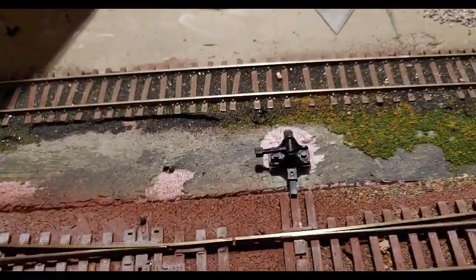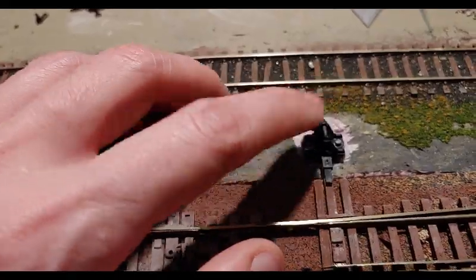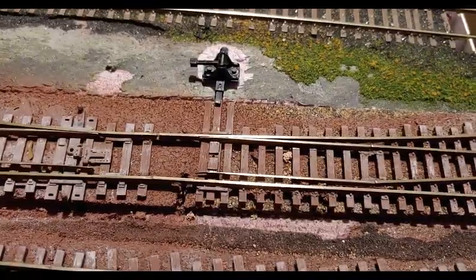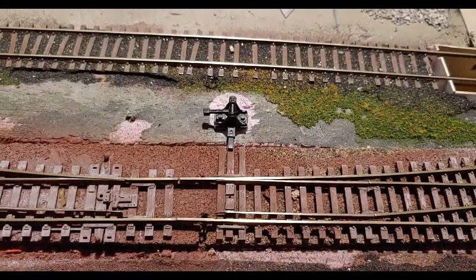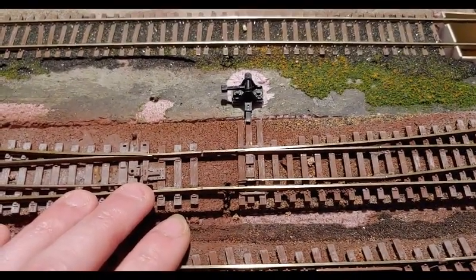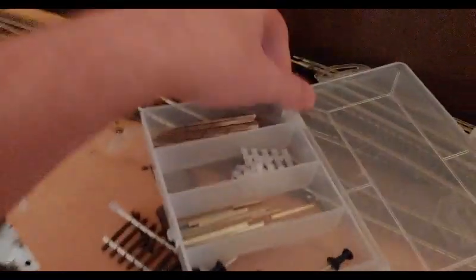Over here I changed out a ground throw with contacts for a simpler one — put a little piece of foam underneath, secured with white glue, and nails to hold it down. I've been totally converted to using nails for track work instead of glue. I use white glue for everything — cork to wood, scenery — and for track I just pin everything, since Atlas and Peco stuff comes with knockout holes for track nails.